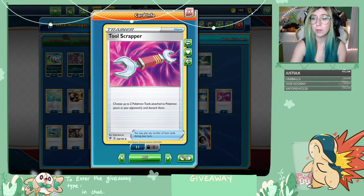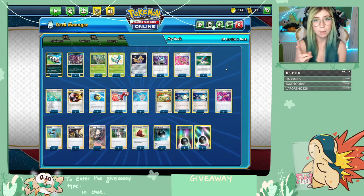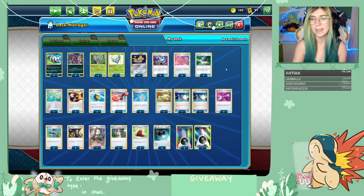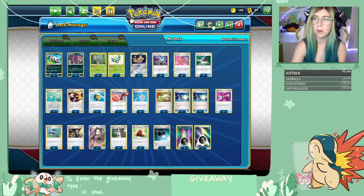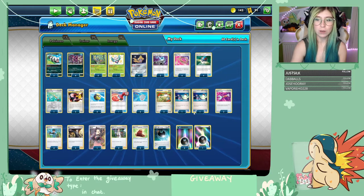Tool Scrapper came in useful a lot — I decided to put two in the deck where I could discard Pokémon tool cards. This helped when my opponents were using Big Charms, Cape of Toughness, or any other really frustrating item — like Air Balloons. And of course, other cards we haven't discussed are Quick Ball and Great Ball. These both helped me search for my essential Pokémon throughout the deck and just helped with the overall consistency.